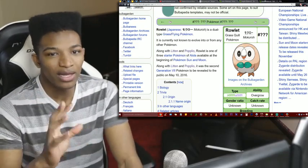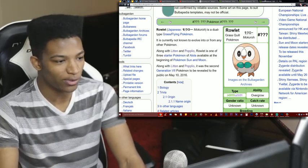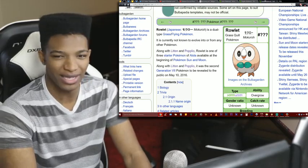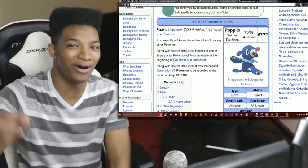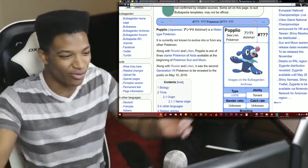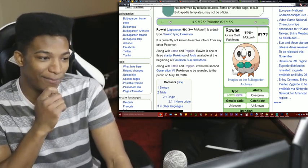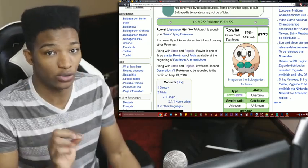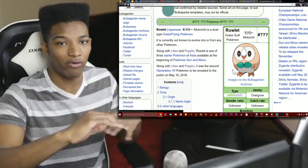How do I feel about Rowlett's typing? Grass/flying makes you super susceptible to ice, which is such a common offensive attacking type, so we can't really expect much from Rowlett on the defensive side. Plus Stealth Rocks would hurt it badly — that's why I love Popplio's typing so much, because Stealth Rocks don't matter to a Pokemon that's going to become water/fighting. But if Rowlett turns into grass/ground, that would be interesting, because the ground type removes the flying weakness from Stealth Rocks.